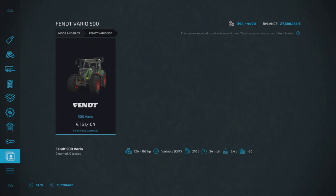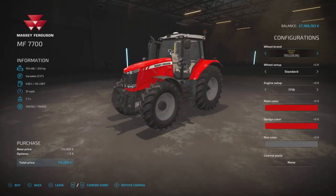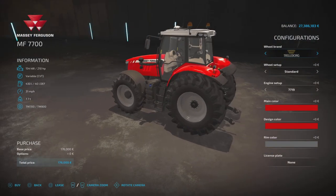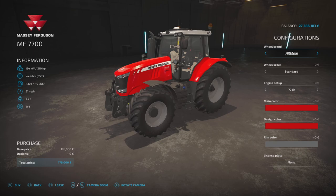Next we've got another medium tractor — the Massey Ferguson 7700, again a possibly familiar model. This is by LS Agra Ole. It's 176,000 base price, varying horsepower, top speed of 31 miles per hour, and 10 slots on console. There it is — a very nice-looking Massey.